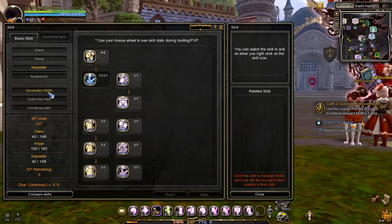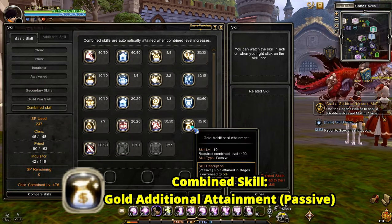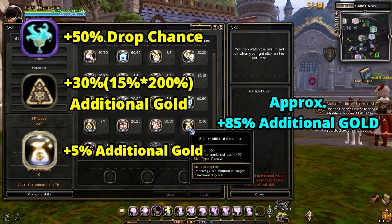The last thing you need is the Combined Skill Gold Additional Attainment passive. This passive skill helps increase gold attainment by 5. To summarize, the approximate additional gold you will get is 85 additional gold.